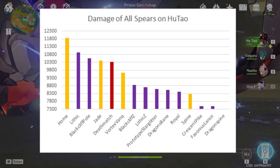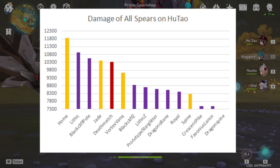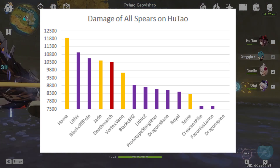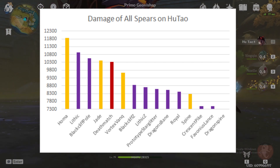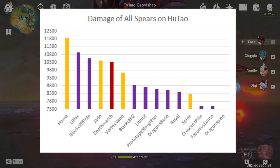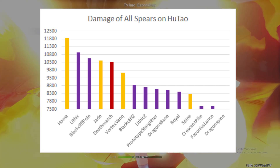Then the Jade, Deathmatch, and Vortex Vanquisher all follow closely behind, before getting back to the Blackcliff and Lithic at zero stacks and the other four stars. We can note that the Spine does not perform that well on Hu Tao as it gives a large amount of energy recharge and it lacks crit rate and crit damage substats.